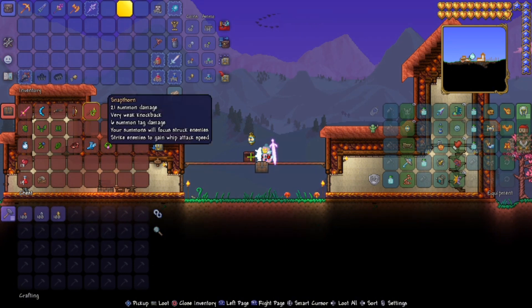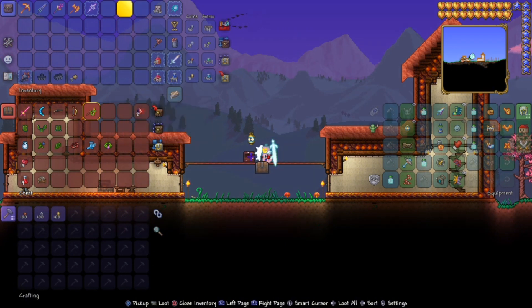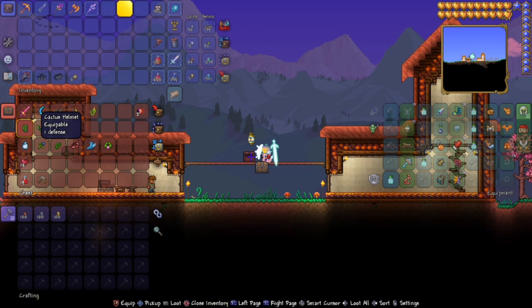Next up is the Snapthorn, a weapon that is crafted out of spores, vines and even stingers. This can also be found in the Jungle Biome. Coming up next is the Cactus Armor. Once you spawn in, go to the left or right hand side of your world. You will find cacti everywhere in the desert. Craft this armor and get a nice sweet bonus for the beginning. You will need 75 of them.